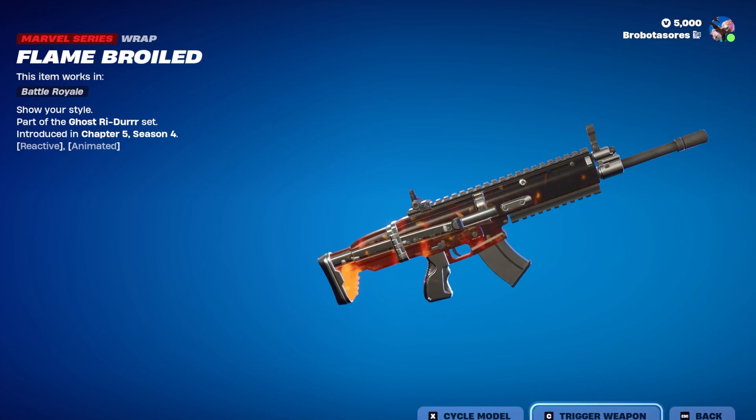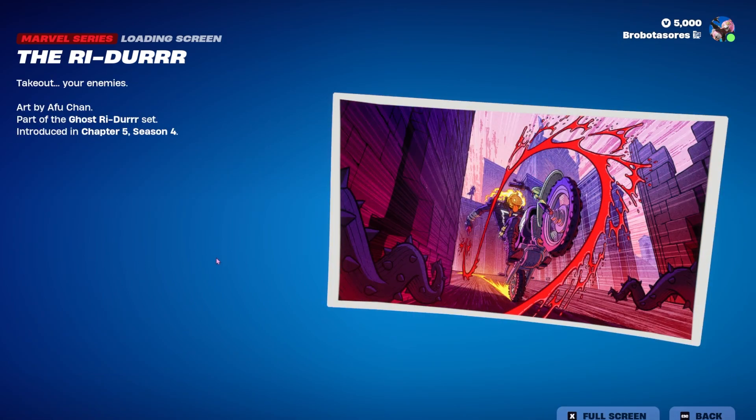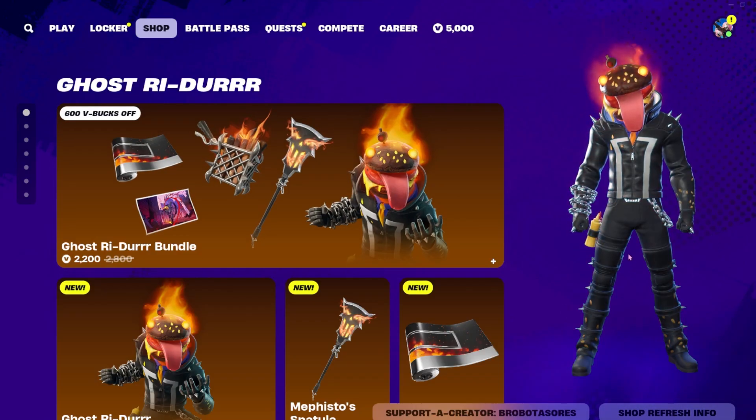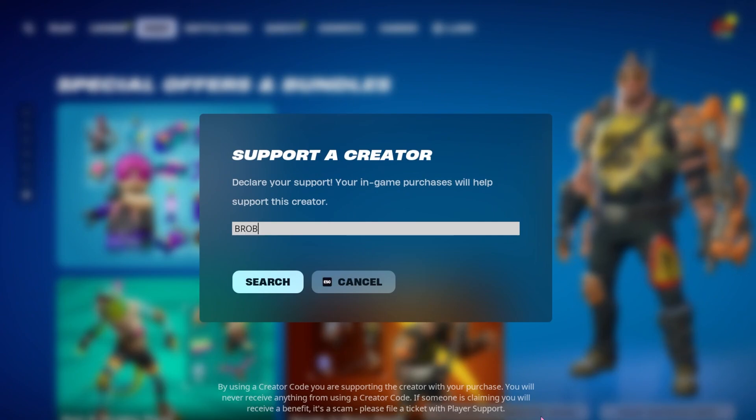He also has a wrap which I do like — it looks pretty cool. Oh, are those burger bun seeds? That kind of ruins it. It works for the skin but for the wrap it's kind of whatever. He also has a loading screen if you buy the bundle, and I love this loading screen — I think it's great. That's all for 2200 V-Bucks.